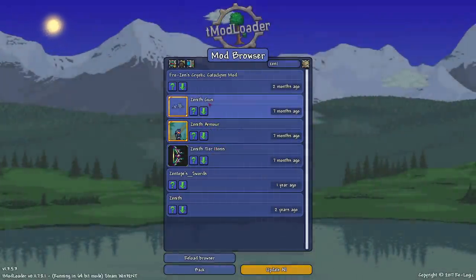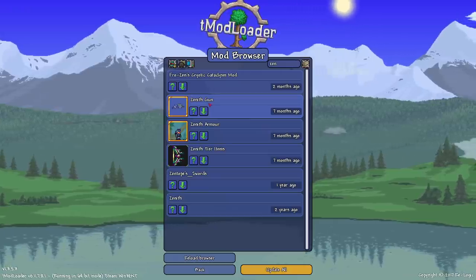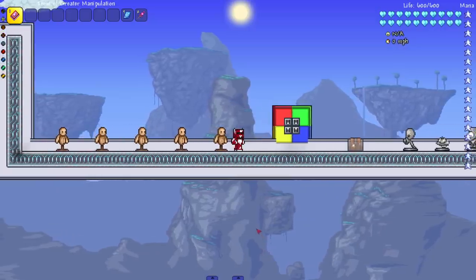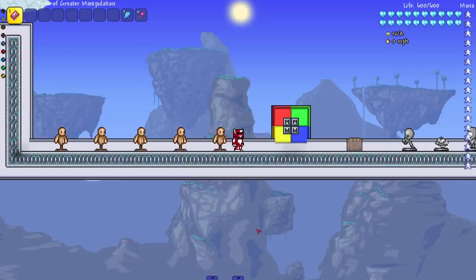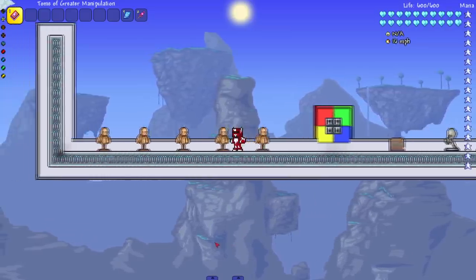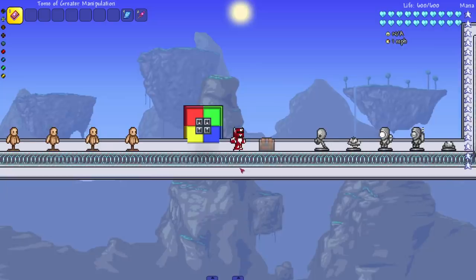We're gonna be checking out zenith tier items, zenith armor, zenith gun — pretty much turning everything into zenith stuff. We're not actually gonna have the zenith from 1.4 in Terraria 1.3, because apparently you're not allowed to port 1.4 items to 1.3, but 1.4 features and mechanics are able to be in 1.3. There are mods that add block swap, automatic door opening, quick stacking coins into piggy banks — those are allowed, but not 1.4 items. It's weird.